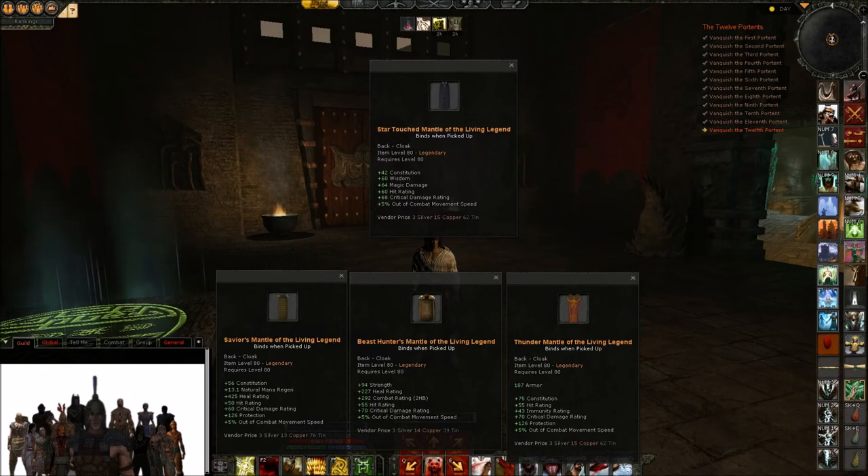The last healer cloak is the aggressive stats one. It has a good amount of constitution, okay wisdom, good amount of magic damage, hit rating, and good crit damage. It seems pretty clear to me that this is intended as the DPS stats cloak. I have a hard time recommending taking this over the heal rating cloak, but that is probably mostly my bias as a tank preferring healers that do a lot of healing. But if you want the most aggressive stats, this is clearly the one to choose.